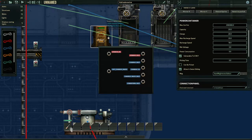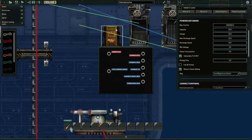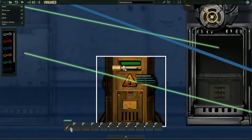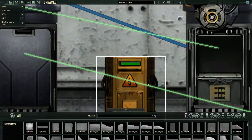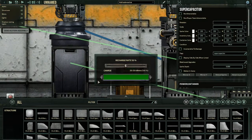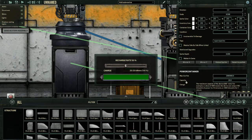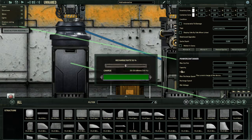I usually just call this '20 charge.' The charge value shown is the current amount of charge. On the super capacitor you'll see this little green bar — that is how much charge it has. When you press E on it you'll see the charge value: '20 out of 20 kilowatts per minute — 100%.' The second 20 is the maximum charge (capacity), and the first 20 is the current charge. Pretty simple.